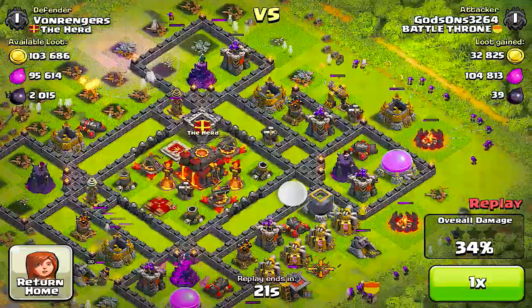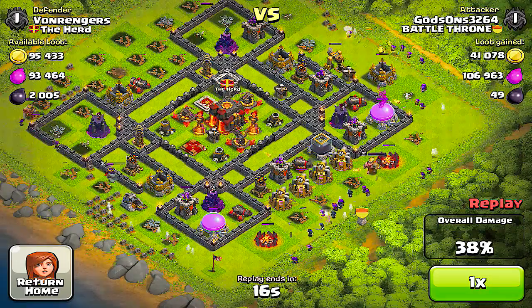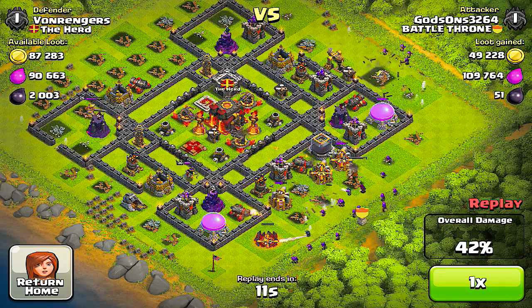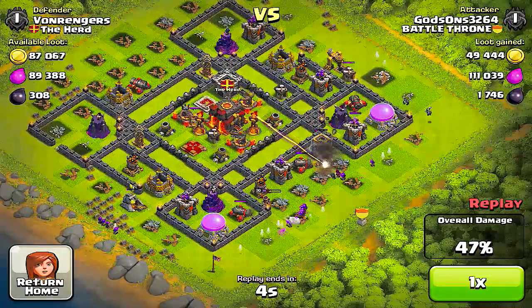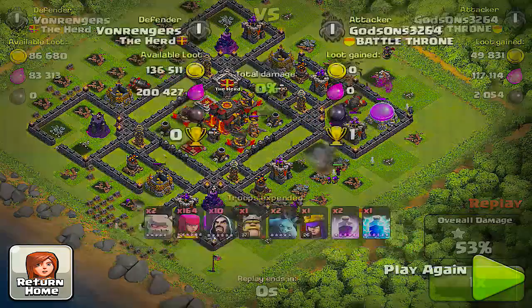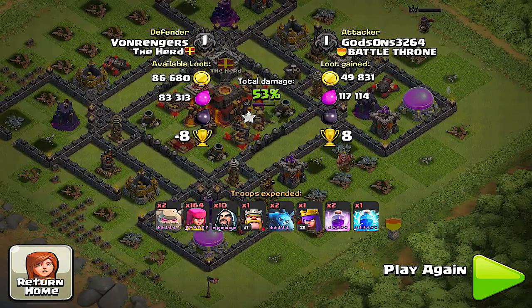I just use archers and maybe some wizards in my plan to back up the golem, and you just spread them out. Now you have to be really careful with the bases you get, because if you go to any base and not everything is outside the walls, then you will lose. I think you can probably get maybe eight trophies for winning and lose about 24 to 30 trophies. You have to really take your time and make sure you're getting a base that works well with this troop team. I use maybe two rage spells and a lightning spell.